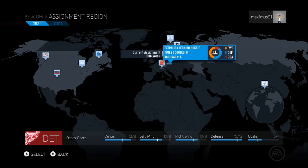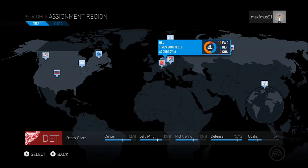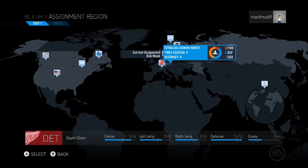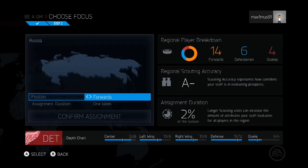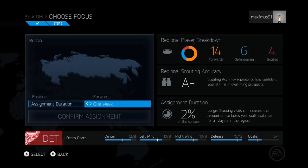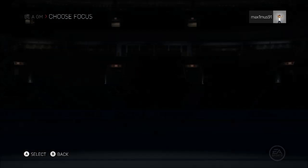Alright, so this looks a little better — eight forwards, eight defensemen scouts and rushes.